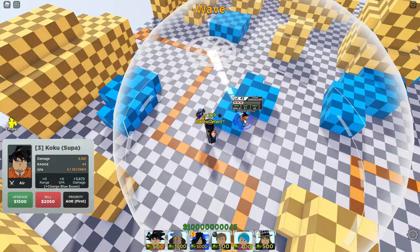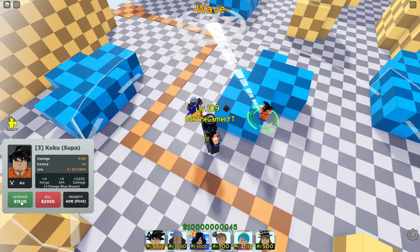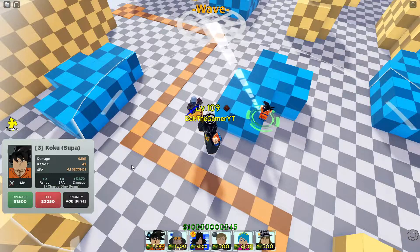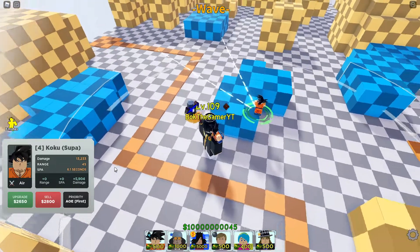So far he's doing a lot of damage and he seems to have like a good seven upgrades. Fourth upgrade costs 1500 — still no change in range or SPA, another 3600 damage, and we're going to be getting a new move called Charged Blue Beam, which is obviously the Kamehameha.